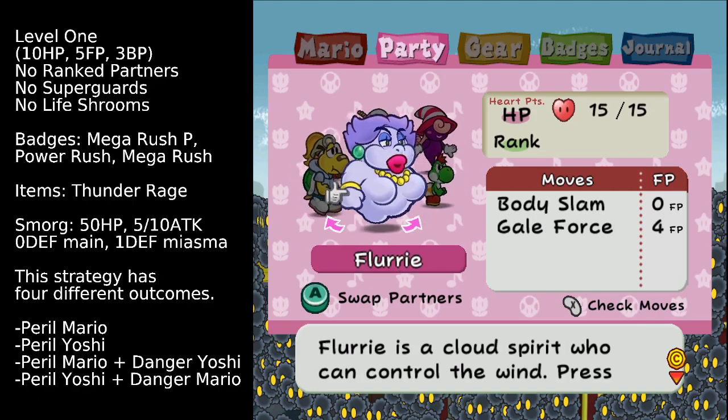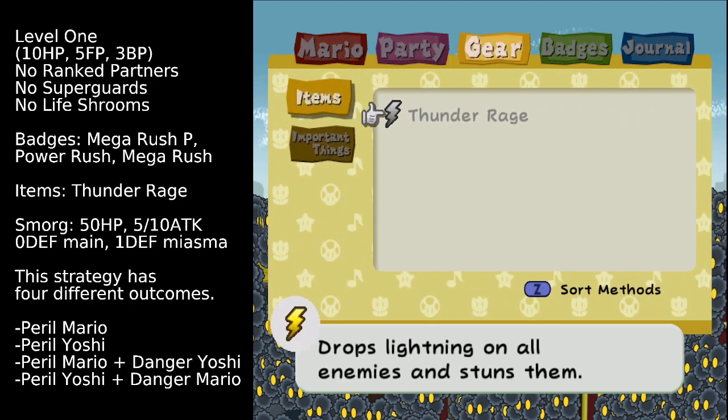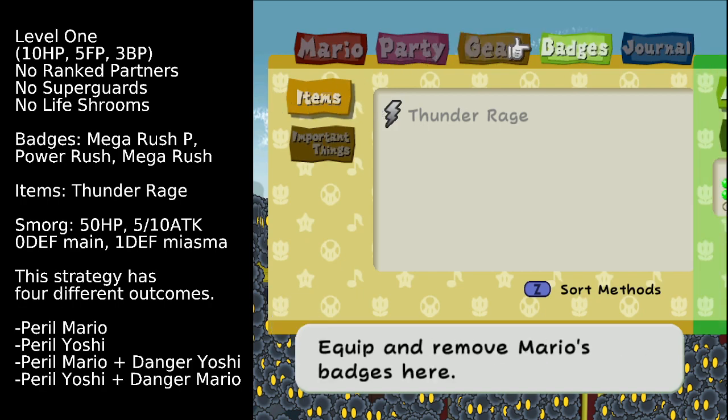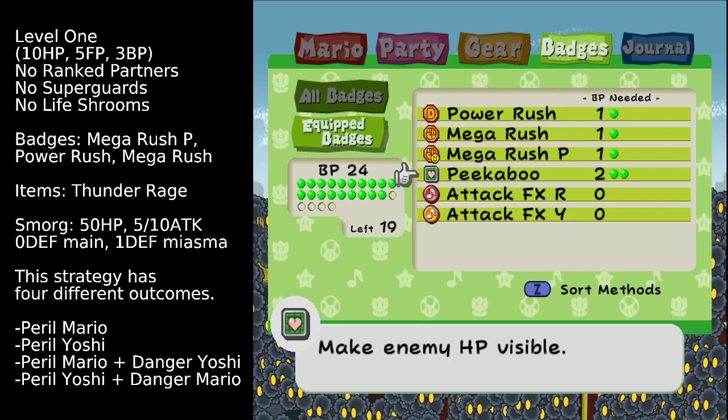It'll also only be using unranked partners, and once again the strategy will be using no Super Guards and no Life Shrooms. The one item we need for this strategy is a Thunder Rage, and the badges we'll be using today are Power Rush, Mega Rush, and Mega Rush P. Peekaboo is also optional to see enemy HP.